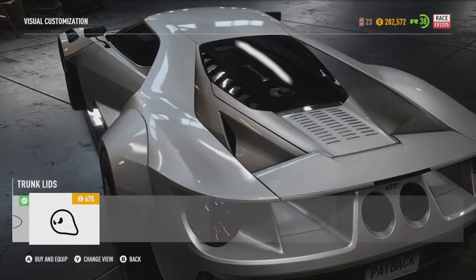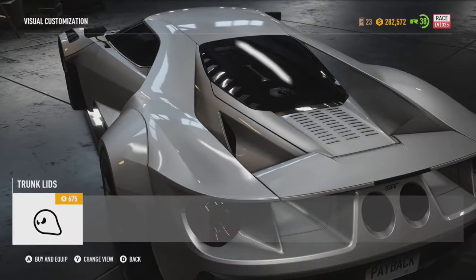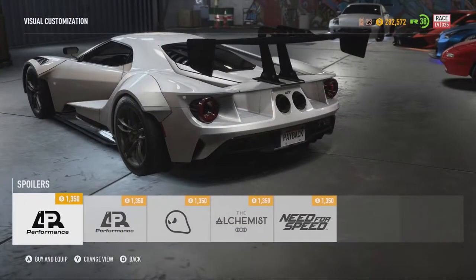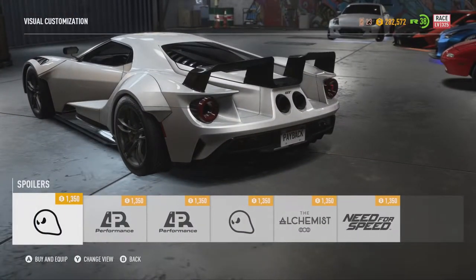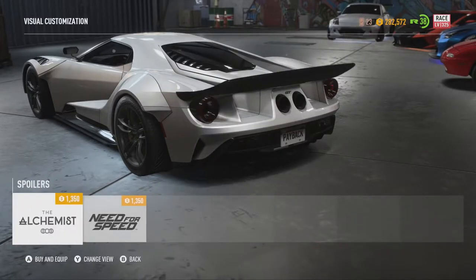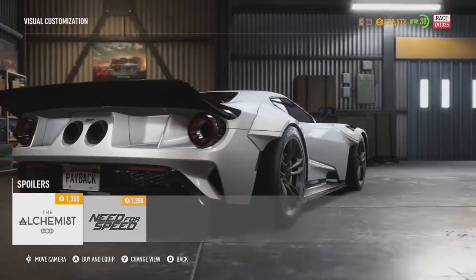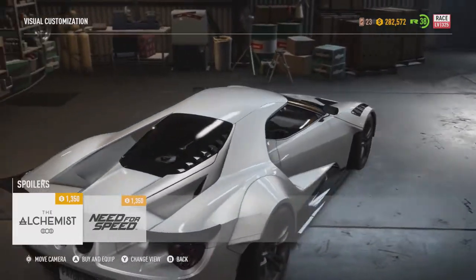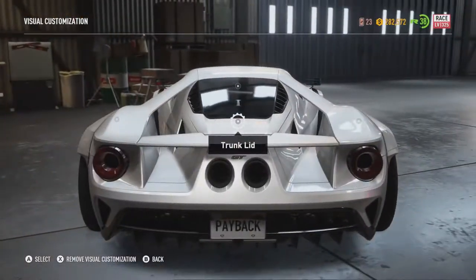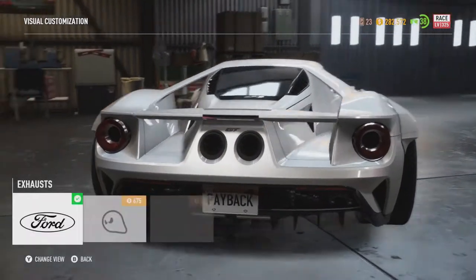Trunk lid — what are the options? I don't like that. Not a fan. We've got loads of spoilers, but I like the one that takes the spoiler out, which is good — but keeping the stock spoiler on makes it look so weird. It's like a massive lip and the old spoiler's still there. I'm leaving the spoiler — I like that when it comes up. We'll leave the spoiler.